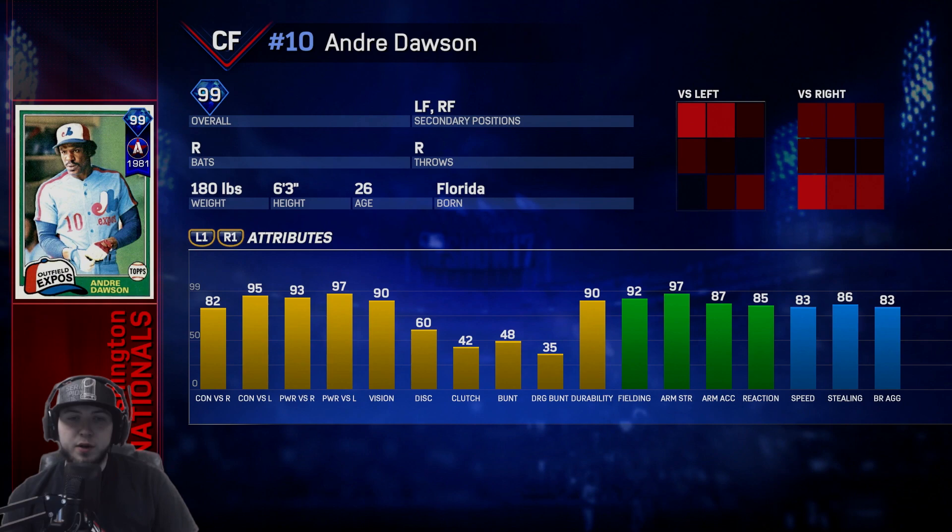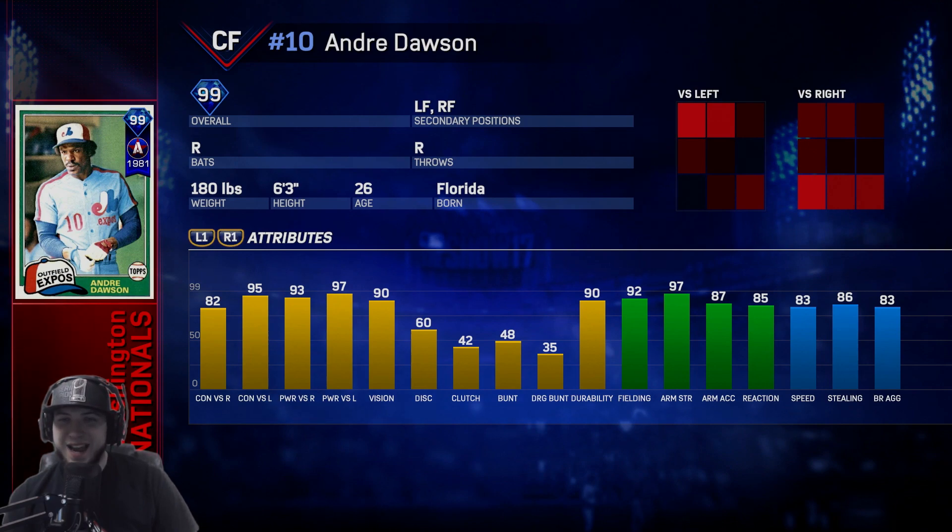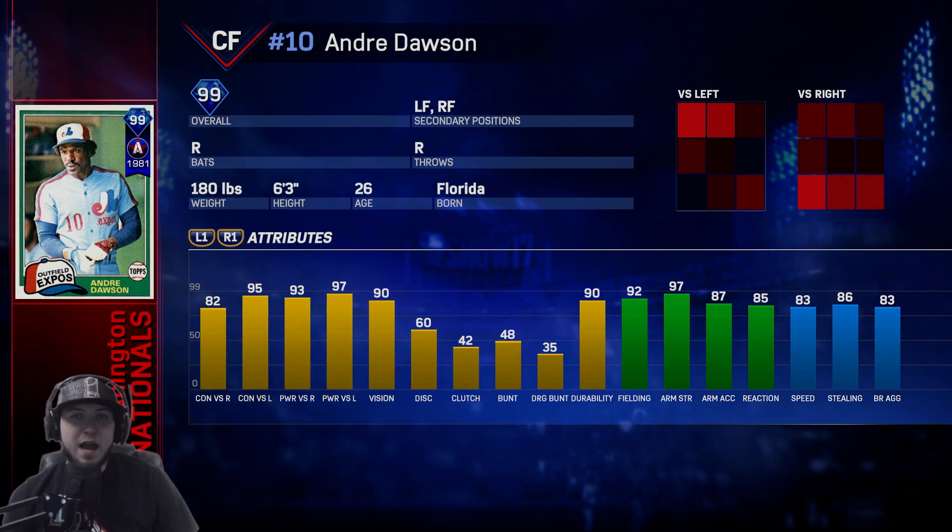Now the best one out of every single epic is this one right here — Andre Dawson. This guy is Mike Trout on steroids. 90 vision, versus righties he has 82 contact and 93 power. Versus lefties he has 95 contact and 97 power — really good fielding with 92. Arm strength is 97 and speed is 83. This guy is a monster.